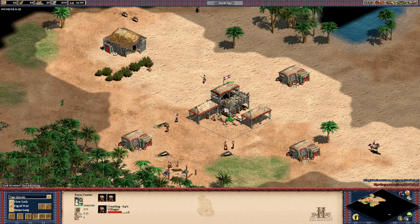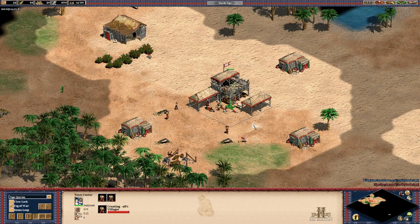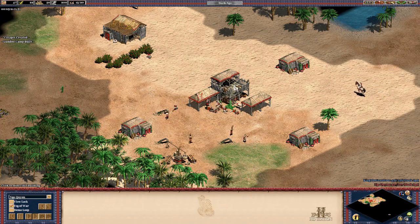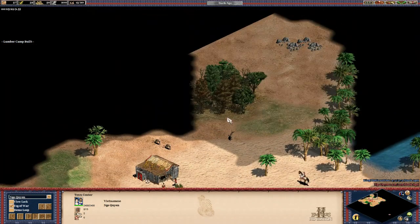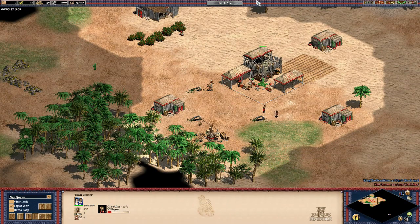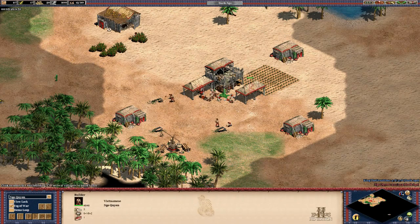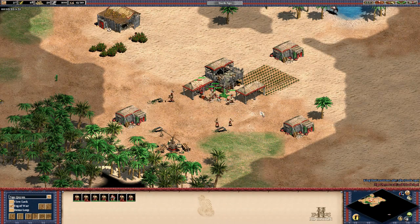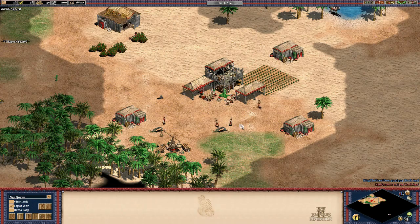Did he lose a villager? No, I think it's garrisoned - two villagers inside the town center. That is the crappiest boar lure ever. At least the AI does a boar lure now though. A few years back the old AI didn't even have the code to do a boar lure, but it's doing it now, so that is good. You can see there are three deer over there - that's 420 food right there. He's going to do that or not, I really don't know. That's the 15th villager out and he's going on farm. He doesn't have the AI to put a weak villager specifically on farm. He already has one, two, three weak villagers - that was the boar injuring three villagers in the process.